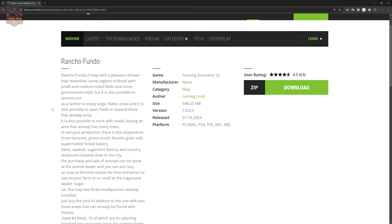Let me read you some of the description. Ranchero Fundo is a map that has a pleasant climate resembling some regions of Brazil with small and medium-sized fields and more pronounced relief, but can also be used to venture out as a farmer and enjoy large farm areas. You can expand those areas, work with wood and do some forestry, and there are factories on the map for various productions.